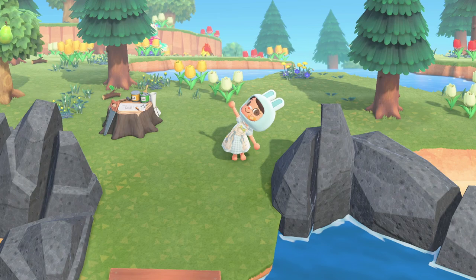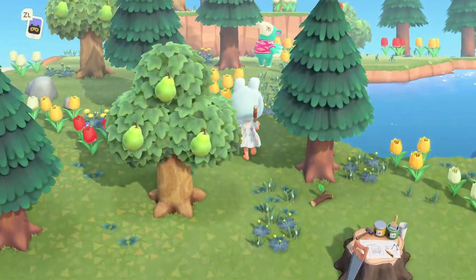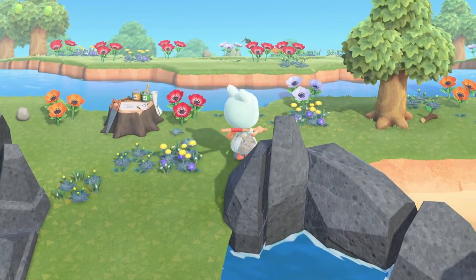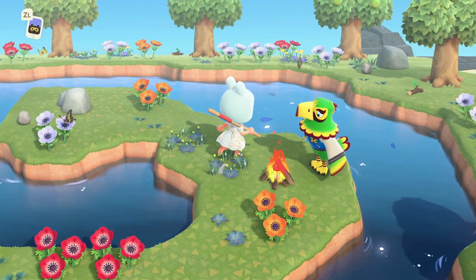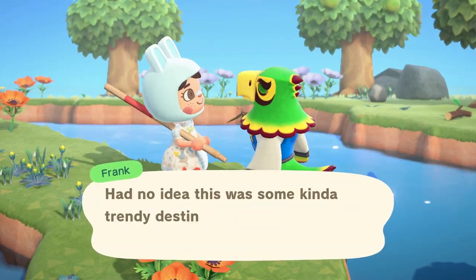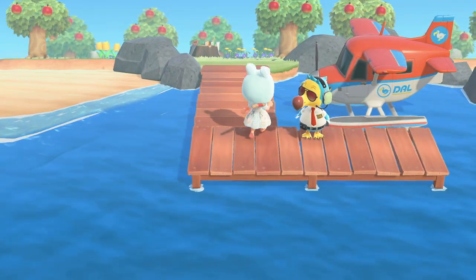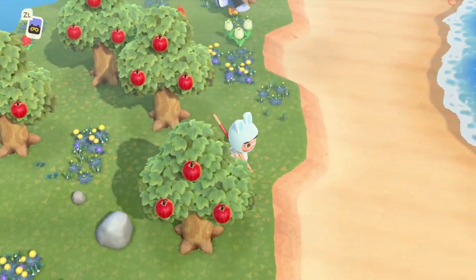Island number two — I'm not even sure who that is, but I don't like the anteaters. Island number three and it's the eagle Frank. I actually think the eagles are really cute — look at that green color, I love it. But sorry Frank, you are not a bunny.